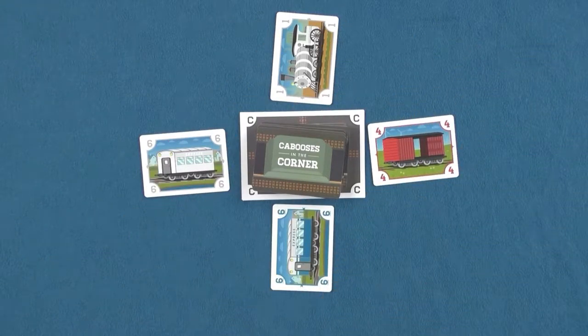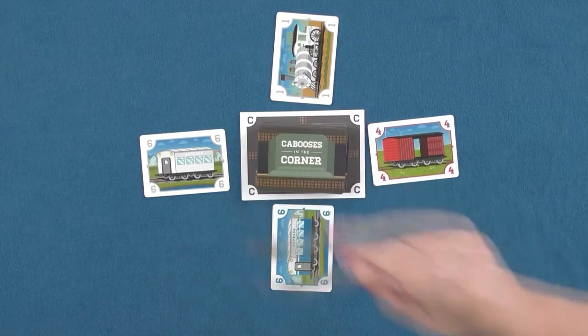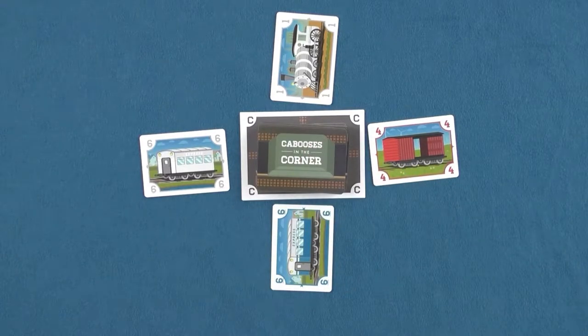The game begins with the player to the left of the dealer. Players will take turns in clockwise order until one player has met the goal of playing all the cards from their hand. On a player's turn they will first start by drawing a card from the deck. Then they may perform three actions as many times as they choose: play cards, move cards, and depot station departure.